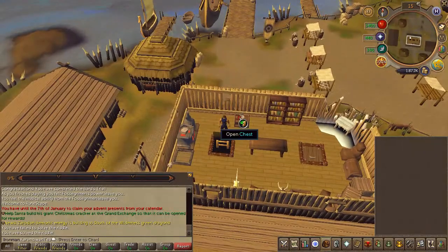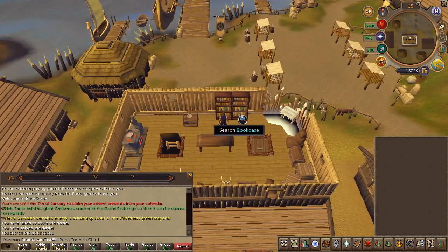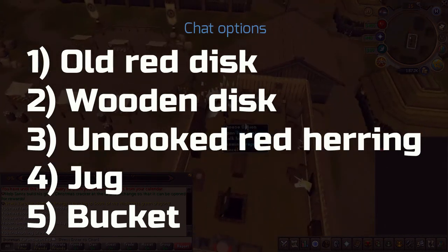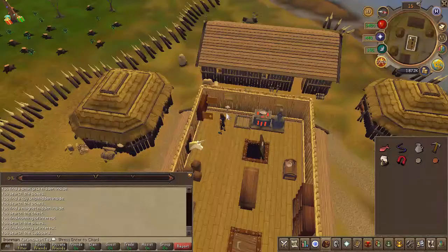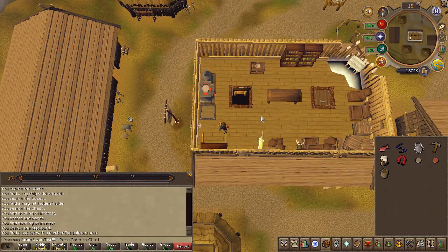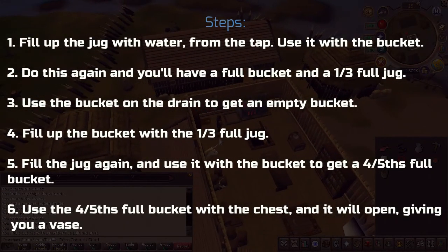Go ahead and search all sorts of objects and the statues on the wall to find the required items — here are the items you'll need on screen. Taking this part slowly is recommended to avoid having to redo it. Upstairs there is a chest you cannot open unless you have four units of water; your jug can only hold three and the bucket can only hold five.